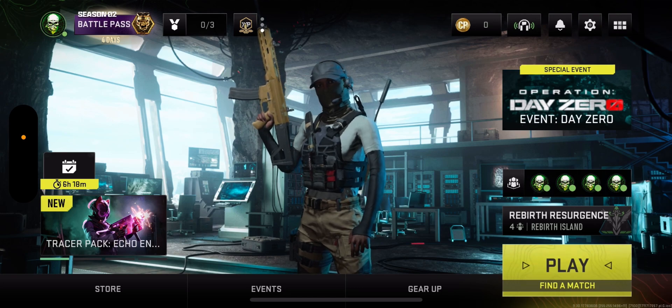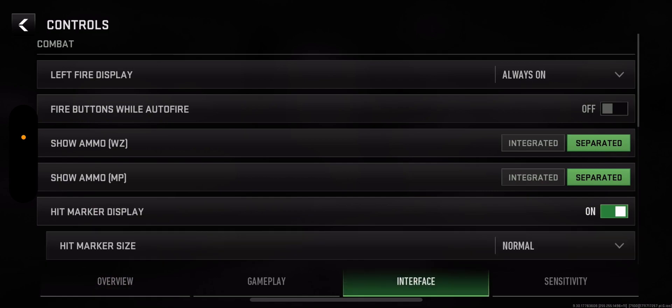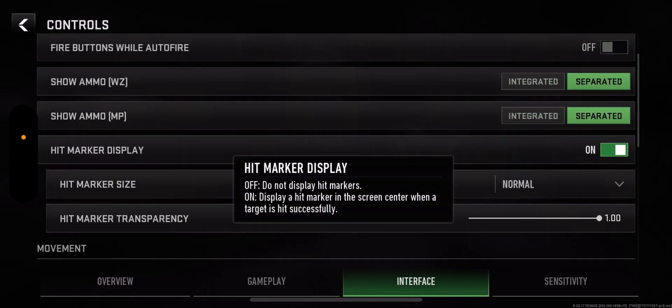You can turn this on or off by going to Settings, then Controls, then Interface, and then Hit Marker Display — and toggle it on and off right there.